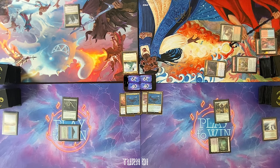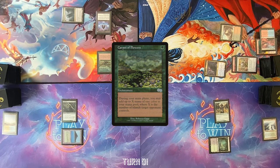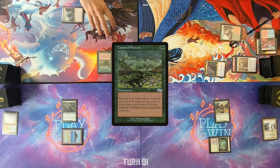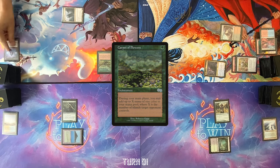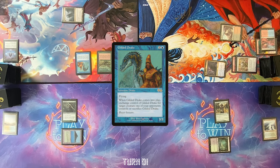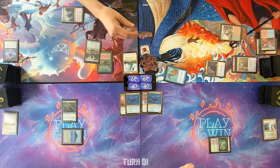Draw for turn. Command Tower. Cast Lotus Petal, cast Carpet of Flowers. I'm feeling raunchy and reckless — I'm going to generate a blue targeting Dylan. Crack Lotus Petal for a white, and cast a Gilded Drake targeting Noble Hierarch. I'm like out of this game now. I kind of figured he really needed the blue.